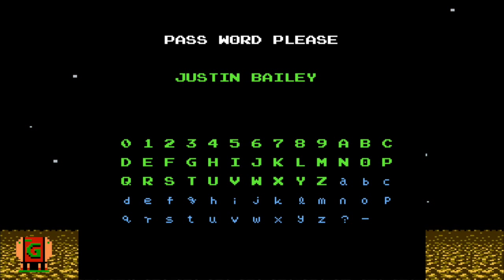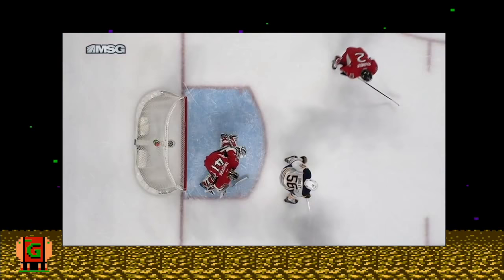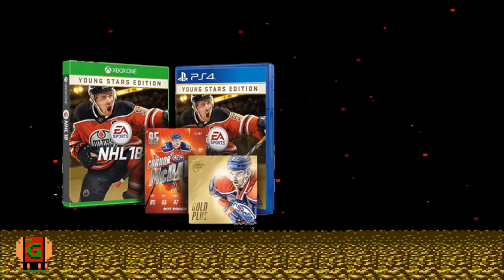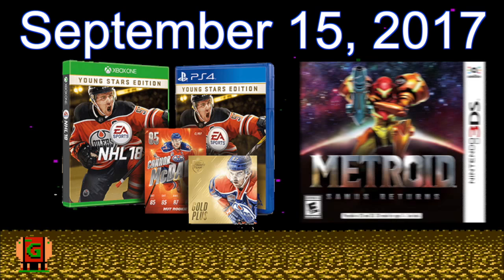I wondered if there were actual people named Justin Bailey. After all, that was George Sinfield's theory as to how the code was found. There is another Justin Bailey — born in 1995, Justin Bailey is a forward for the Buffalo Sabres. It's not known if his name was inspired by Metroid, but in what is possibly the ultimate video gaming full circle of crazy weirdness, he is playable in NHL 18. That game was released on September 15, 2017 — the same day as Samus Returns. Well, my mind is blown. I'm out of here.